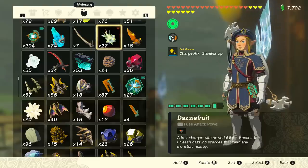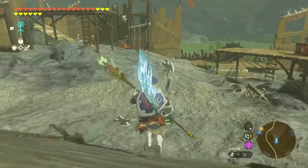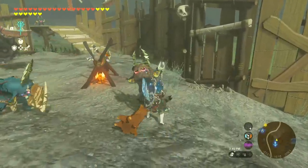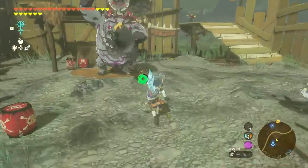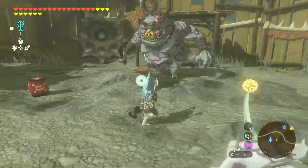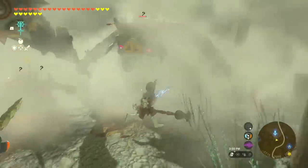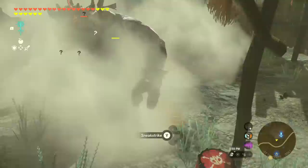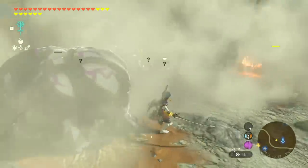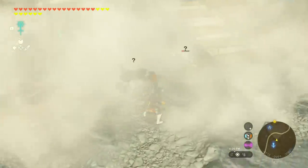My three favorite items to use with these are the Dazzlefruit, the Puff Shroom, and the Muddlebud. I like to use them as utility weapons — run up to a group of enemies and blind all of them. Then swap to a Puff Shroom, activate it to disappear, switch to a more powerful weapon, and get backstrikes on enemies for even more damage. It's kind of a ridiculous combo.